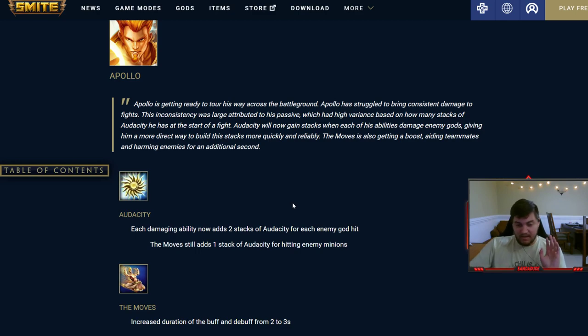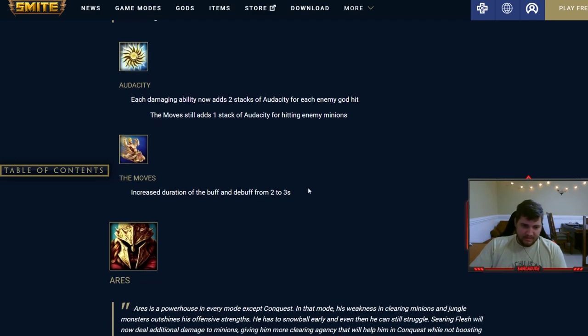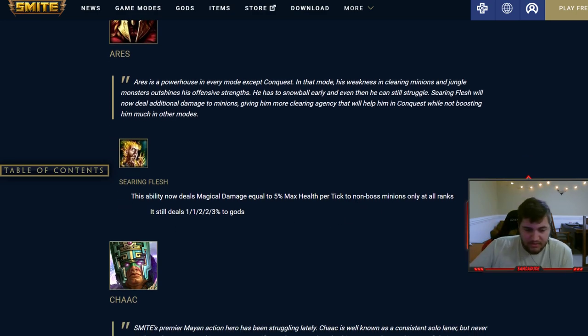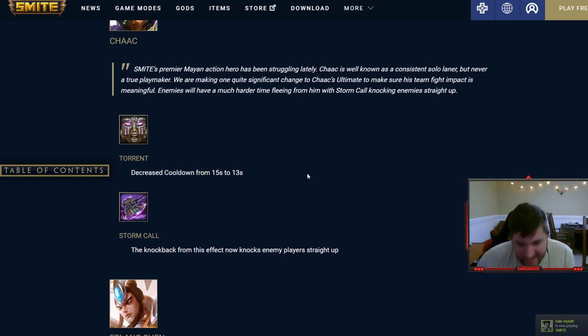Apollo got changed a lot. His passive Audacity — previously the two-auto-attack-at-once mechanic — now when he uses a damaging ability it adds two stacks if you hit an enemy god or one stack for a minion, so you stack the passive way faster. His three got a buff to duration and the debuff on enemies. They increased his clear: his three always ticks for 5% max health on minions but does nothing to gods, fire giant, etc. — it's purely to help his laning phase.